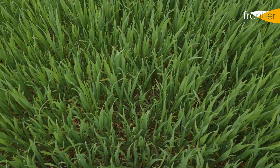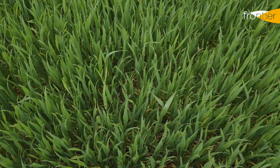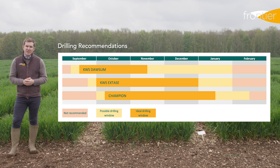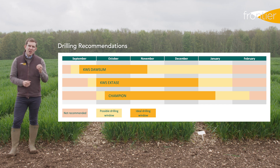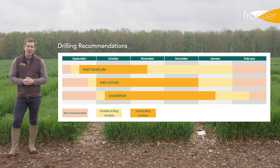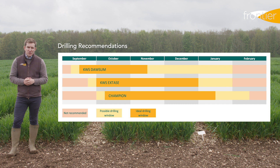So overall, we would probably put Champion and Dorsum ahead of Exstays as our second wheat options. Drilling date is another area of difference between these three varieties. If you're looking for an early drilling variety, perhaps in the second or third week of September, then Dorsum is going to be the most suitable for that position. Both Exstays and Champion are much more vigorous varieties, better suited to a later drilling window, with Champion in particular not suited for early drilling due to a slightly weaker straw strength that may lead to lodging if drilled too early.